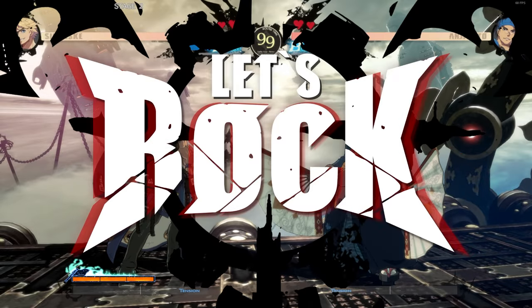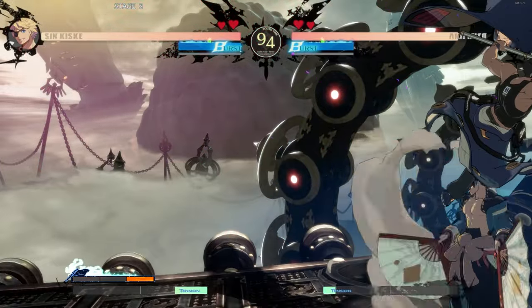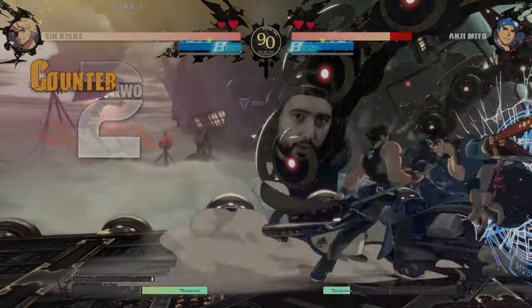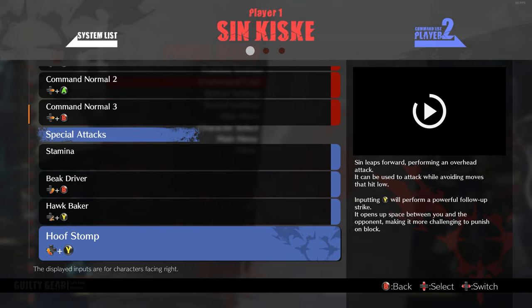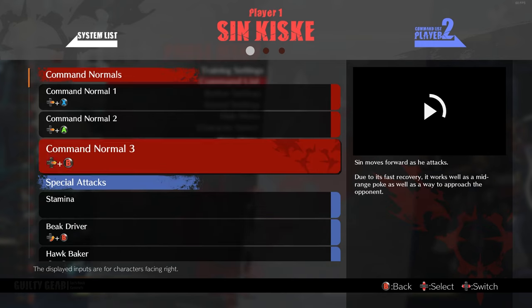Speaking of combos, I mentioned that you want to learn your moveset — I did not mention learning combos, and there is a deliberate reason for that. While starting out, I would not jump into learning combos. I would recommend learning the moveset of your character first, because while learning combos, if you know the moveset first, you're going to understand better what makes up those combos. It'll just make you understand your character way better overall.